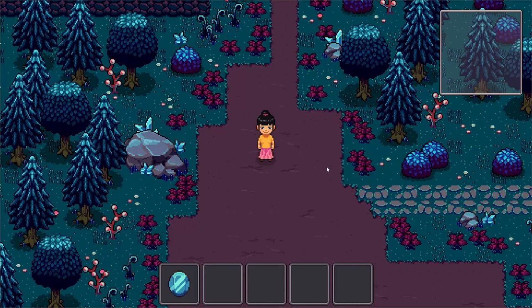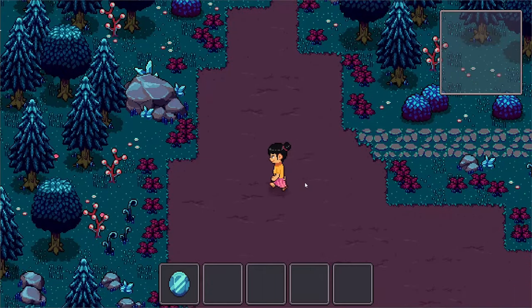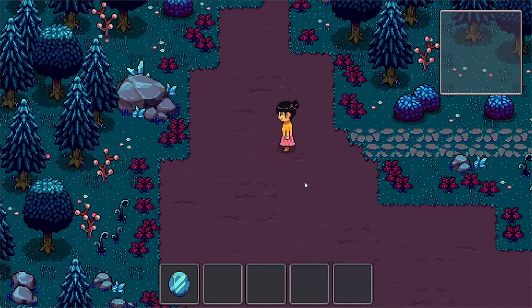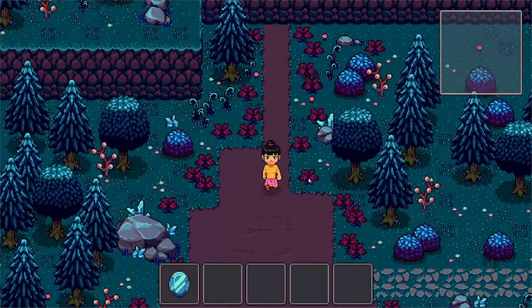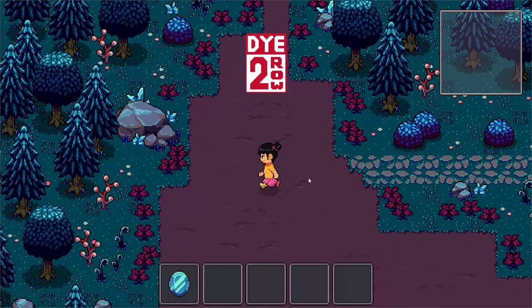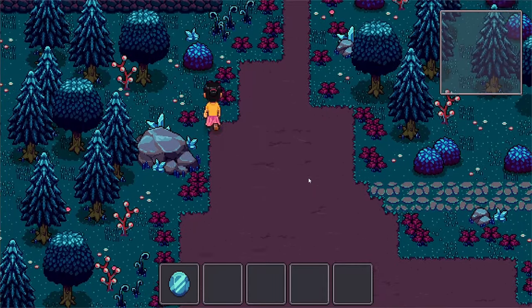We also had the option to use C#, but we thought it best to use Godot's native programming language, GDScript. As you can see on my screen, everything is working now — the character's movement and animation are working, and as you'll notice, we have new game artwork care of Jethro Pixel, so kudos to him and his team for providing us with this awesome game artwork.